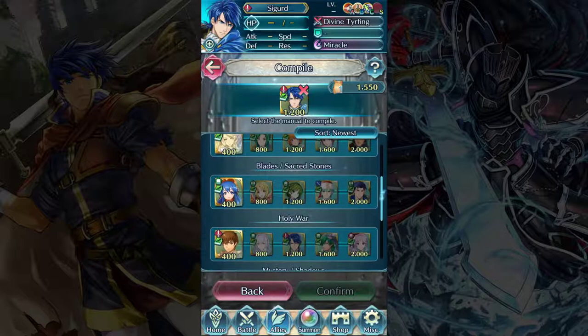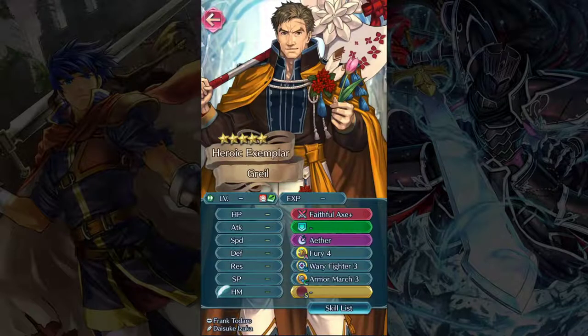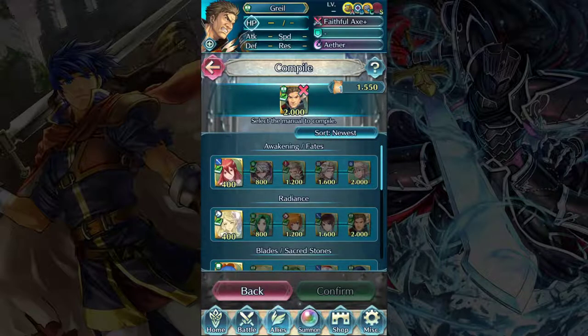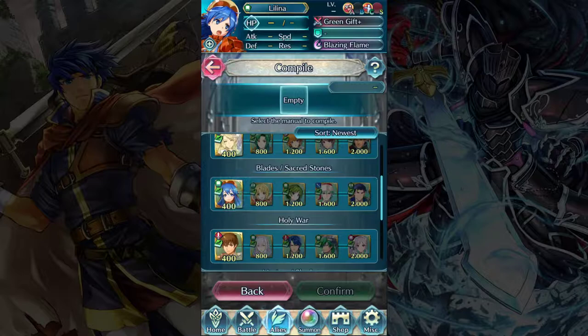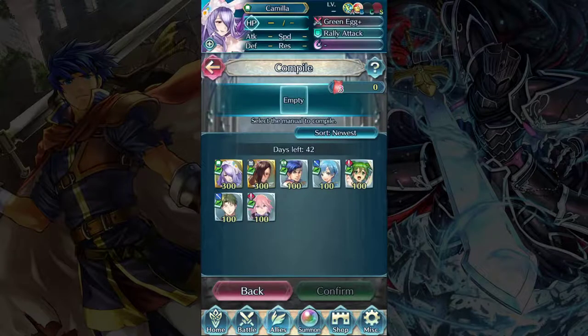Some of these are really good — for example, Valentine's Day Greil, who is Ike's father, has some beastly good skills. In addition to those normal paths which you always have access to, there are also these limited time ones. When we use the Divine Codes labeled number three — called Ephemera — these are limited time access. There are 42 days left to use our number three Divine Codes. The nice thing about these is there's no progression tree — we can grab any one of them as long as we have enough codes. For example, Springtime Kagero costs 300 Ephemera codes, and Barst, Shauna, Sylvia, Oscar, and Soleil all cost 100.